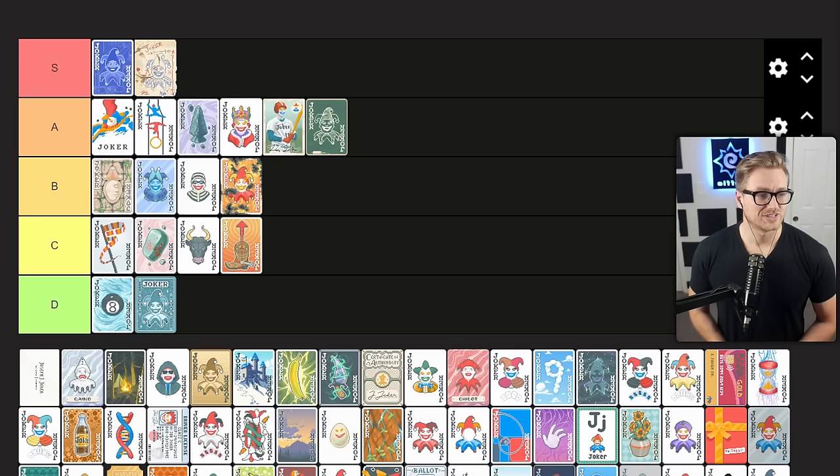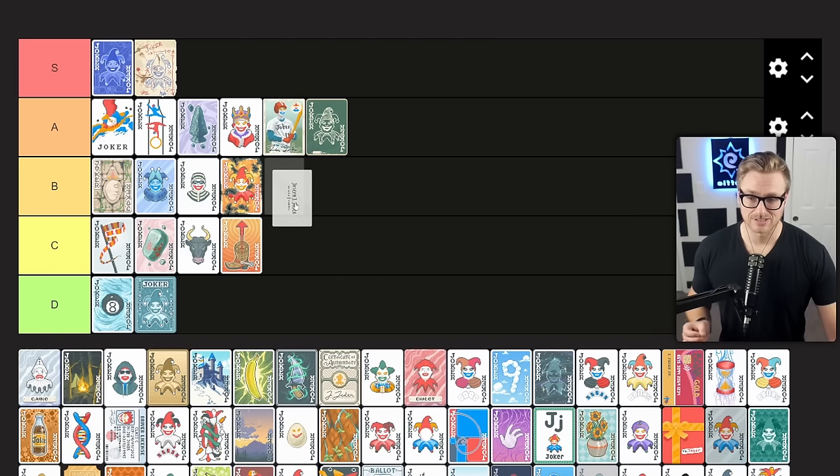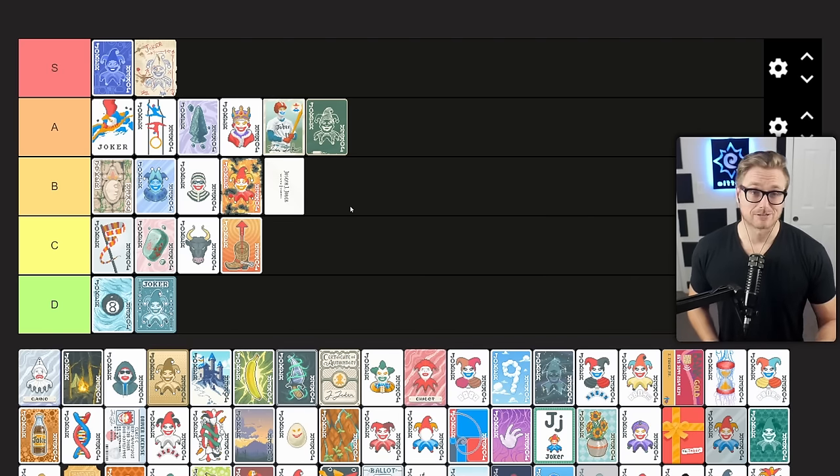Business Card gives played face cards a 1 in 2 chance to give $2 when scored. Econ Jokers are important early but do need to rotate out once you hit the interest cap and need to start focusing on points. It can give decent money since face cards tend to want to be played, especially early. But expect to move this out as soon as you get better point scoring options and have your econ settled. Good early pickup — B tier.